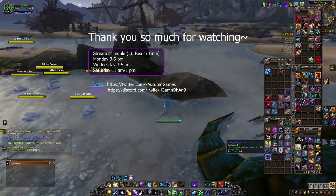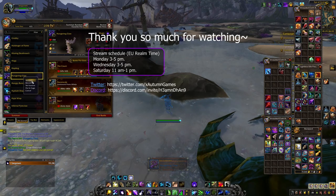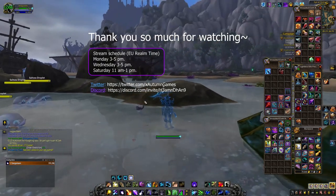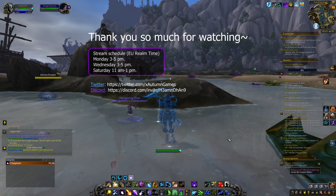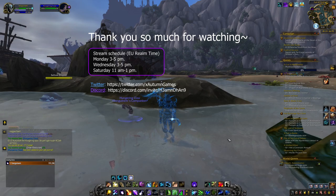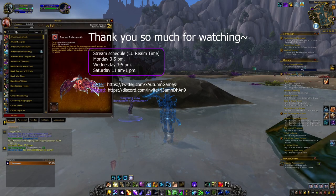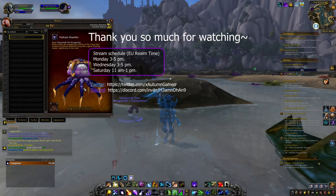And that is how you unlock Cozumoth the Hungering and obtain the Fathom Dweller mount and the Hungering Claw pet. I hope this guide proved useful for you, and I wish you the best of luck in obtaining both items. If you liked the video, make sure you leave a like and subscribe. Remember, I stream every Monday, Wednesday and Saturday here on YouTube, so stop by for a chat if you want. Till then, take care and have a nice day.